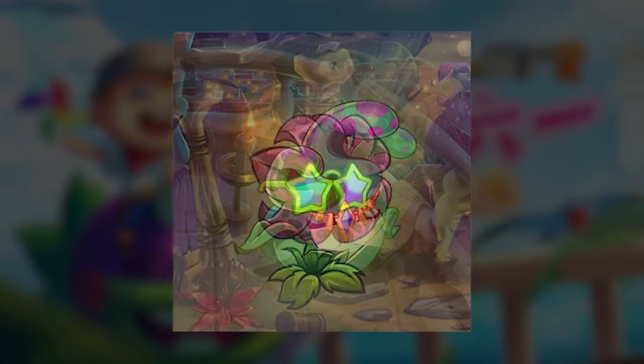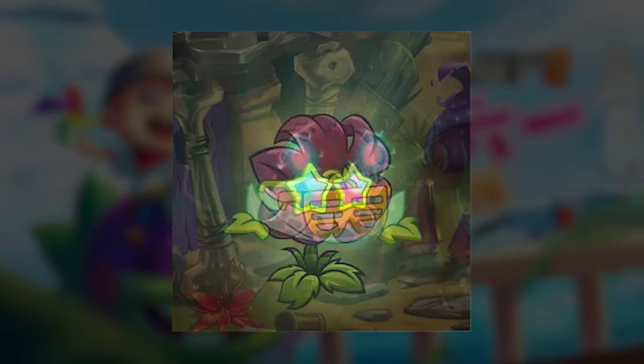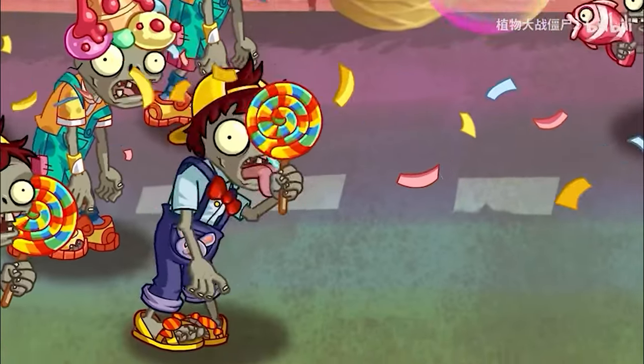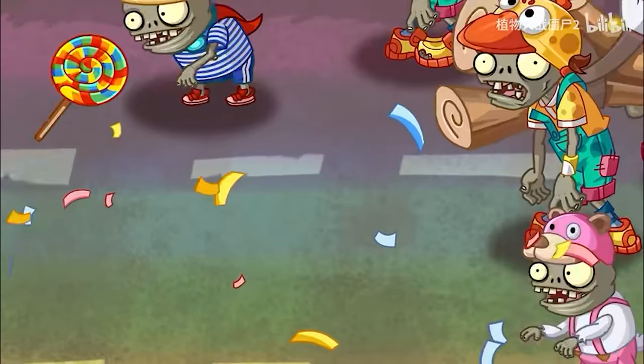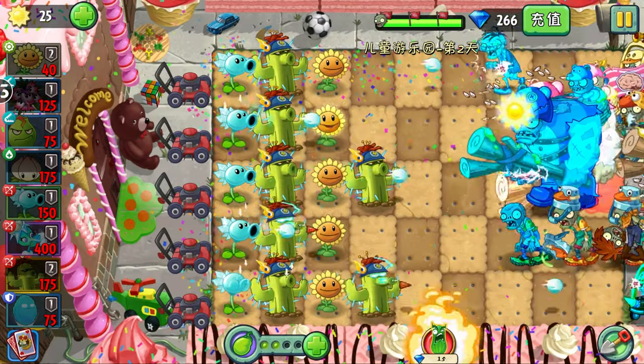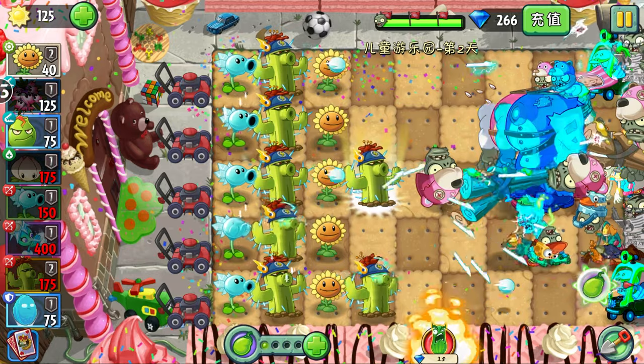All new plants come with their corresponding costumes and can be obtained in limited time events. Next up, we have a new event and secret world — the Children's Day secret world, which is like the fairy tale world. This runs from June 1st until June 21st.